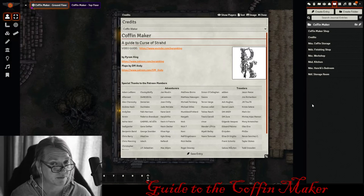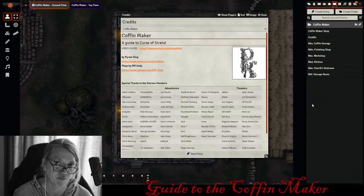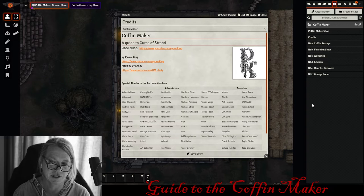It's Parm King. I'm really excited to bring you another guide to Curse of Strahd. This one is the Coffin Maker's shop in the village of Vallaki. First, I want to apologize — I did miss last week's video. I wasn't feeling well and took a little sabbatical to recharge. I want to thank all of you that sent well wishes. I'm doing great and was overwhelmed with how many Patreon members joined while I was recharging — almost at 100, sitting at 99. Huge thank you for your support.